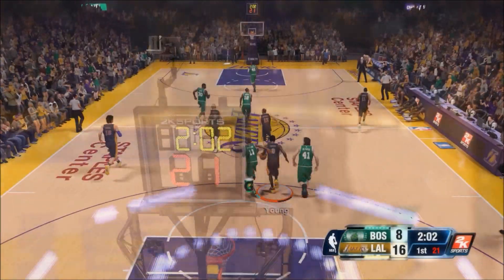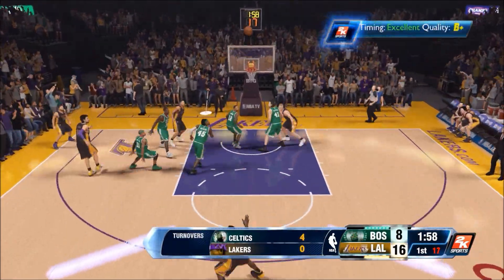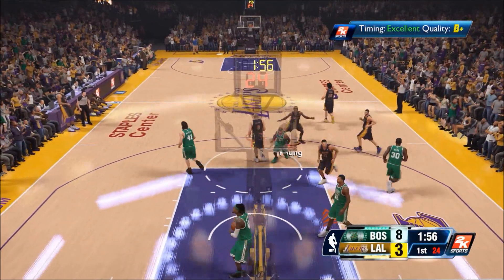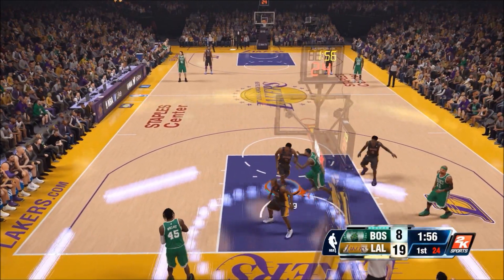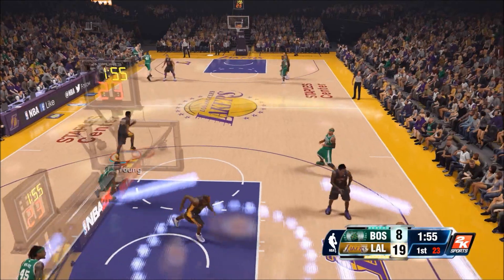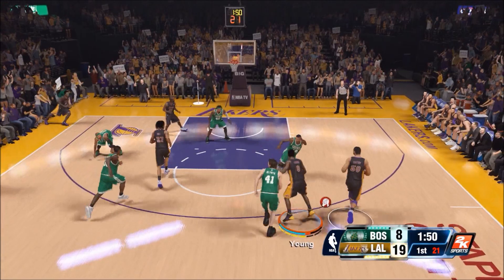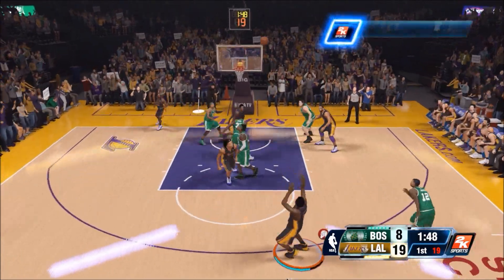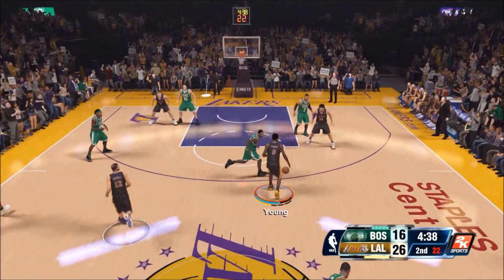We got fouled with Swaggy P on the other end — go ahead and add the 2 free throws. 16 points, and look at that little behind-the-back dribble. They have no idea who Swaggy P is. The Celtics think it's 5-on-4 because they are not covering Nick Young. The steal, Jody Meeks to Nick Young — look at that, he's wide open. A-quality. No one's guarding him. It's 26-16.